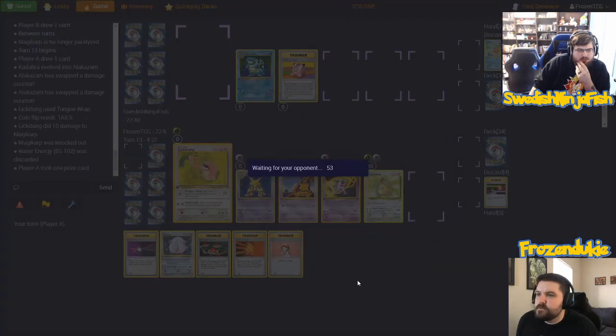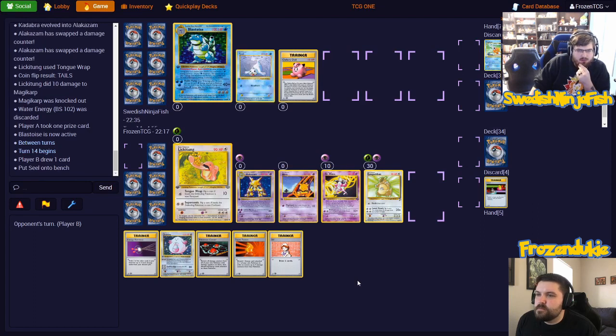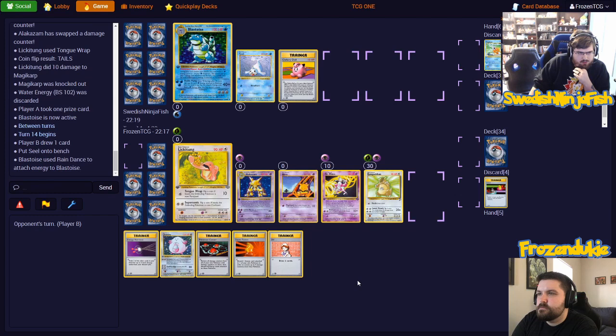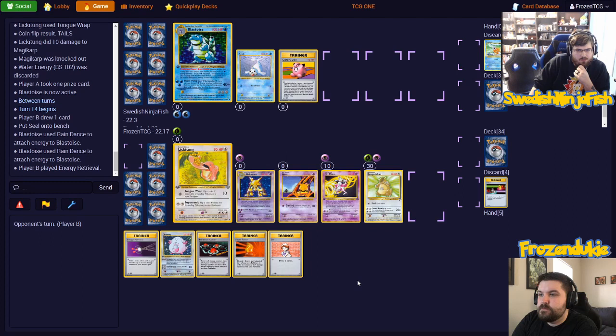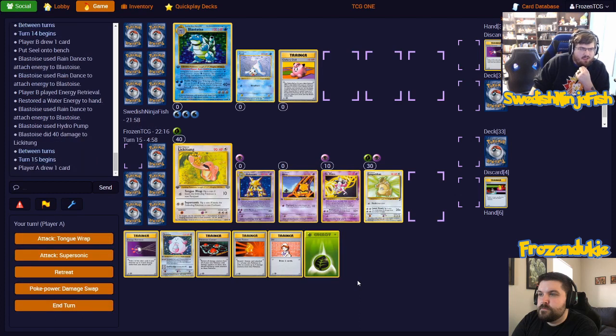We drew the Alakazam off the top — let's just be safe here. Swap it around, Mr. Mime. Tongue Wrap for the KO. I'm going to put my Blastoise as the active, put a Seel on my bench, Rain Dance two energy onto Blastoise. Energy Retrieval discarding a Dewgon for an energy, Rain Dance onto Blastoise, and Hydro Pump.